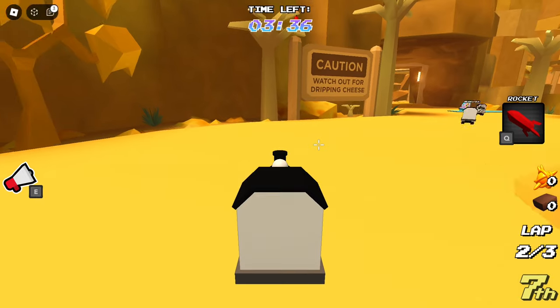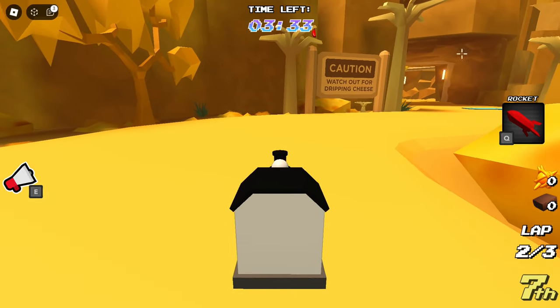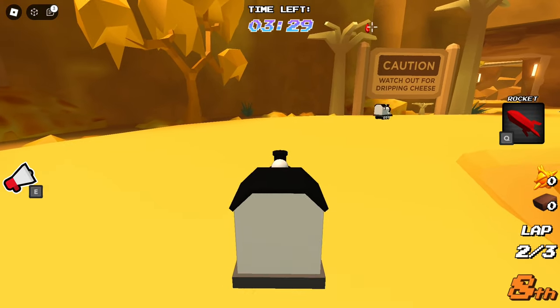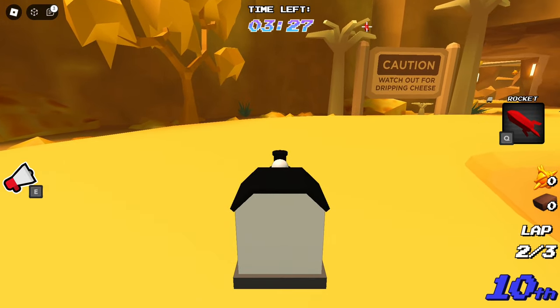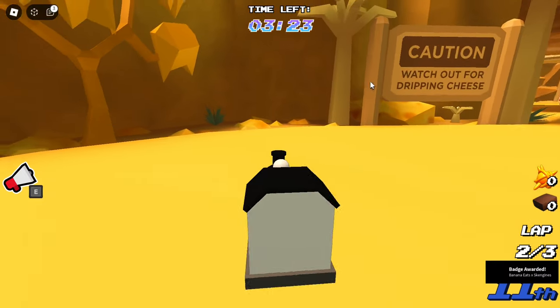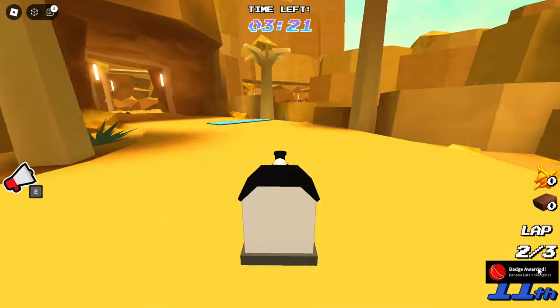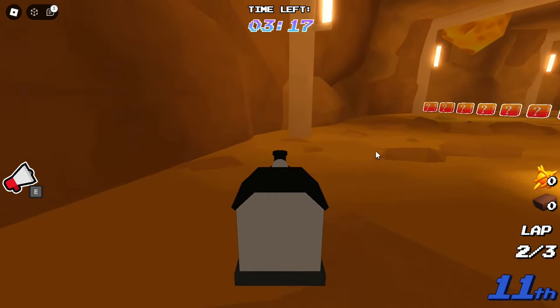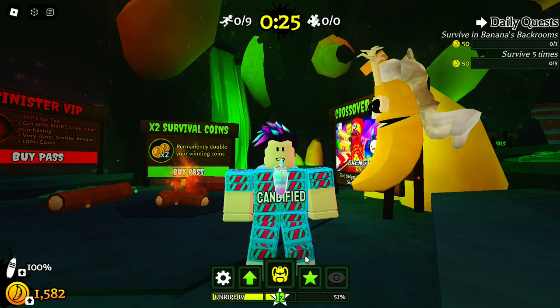The final banana is on this cheese map, right before you enter the tunnel. That's the fourth banana — shoot it and there we go. We got all four bananas, earned the badge, and now we should have the skin inside Banana Eats.